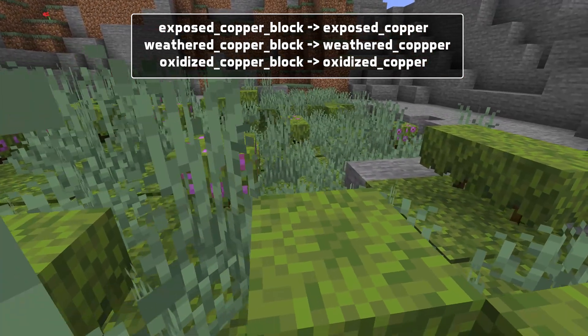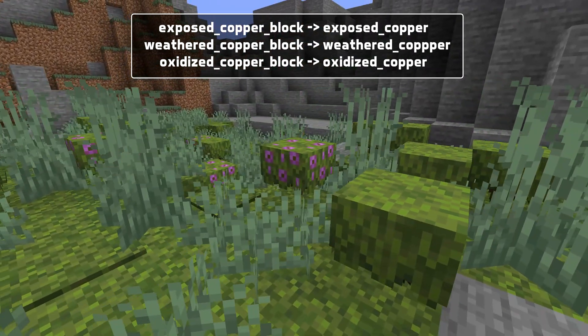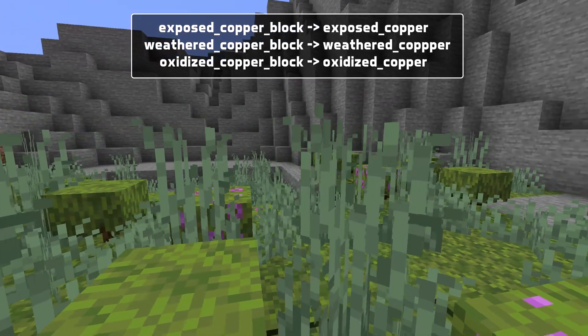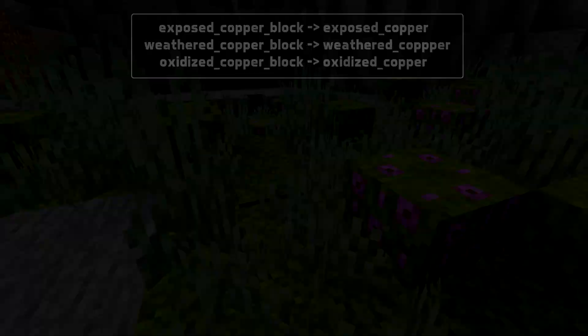One thing to keep in mind here is that while the copper block and waxed copper block have been renamed to block of copper and waxed block of copper in-game, those are translation changes. The IDs of those blocks are still copper_block and waxed_copper_block.